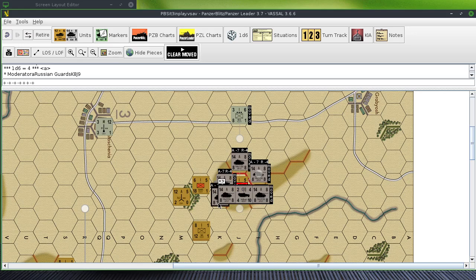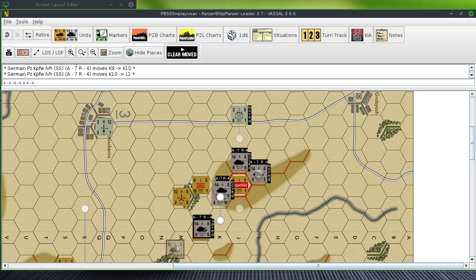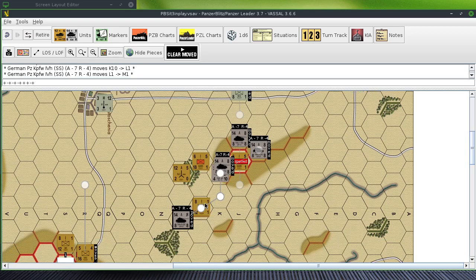Oh my word. All right, what other units do we have here that can move? Oh, this guy can do an overrun — seven to thirteen, one-to-two, yeah he can. It defends at thirteen, so it's one-to-two becomes one-to-one, one-to-one minus two, and those two units are eliminated.